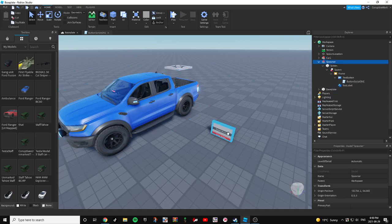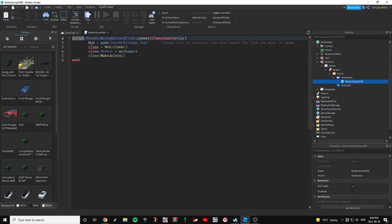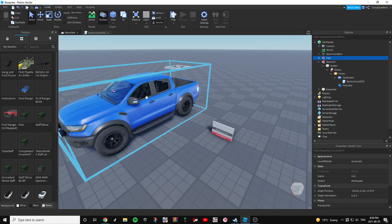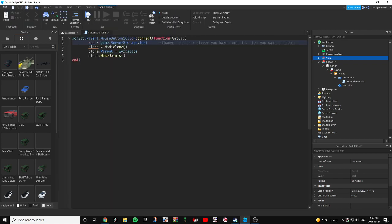So now we're going to go back to button script number one, and we're going to be changing 'test' to whatever you name the item that you want to spawn. In this case we're spawning car number one, which is our car. So let's just change 'test' to car one.